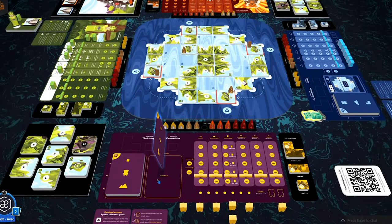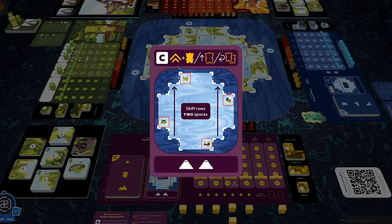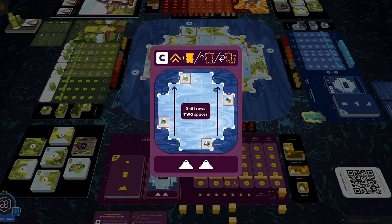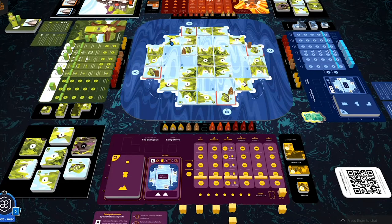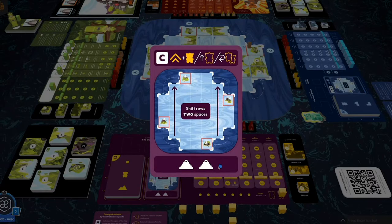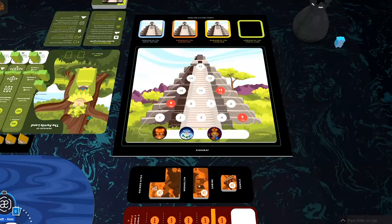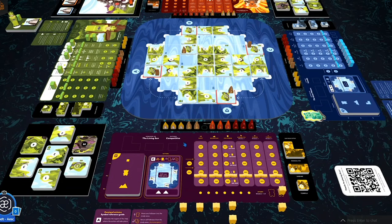Now it's Sun's turn. In Region C, she'd build one sacred site and place a follower — but there are still no mountains, so we skip that. Her next possible action is sending one follower to study, so we grab one follower and place it in her study area. Next she shifts two rows of land two spaces each. Any tiles that fell off come back on the opposite side. Her final action shows two Ziggurat symbols, meaning she ascends two spaces up the Ziggurat.